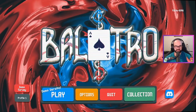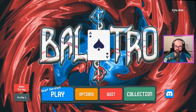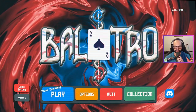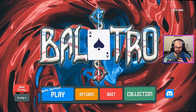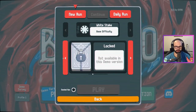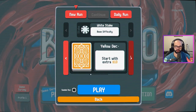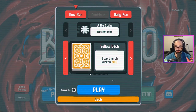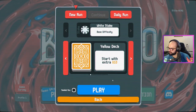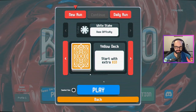All righty, welcome back to Balatro. We are playing the demo version — 090 Q demo. I don't know what that means, but we're playing the demo version. I've got about 30 minutes. We did this one. We've got basically the three decks here. Let's see if it's easy.